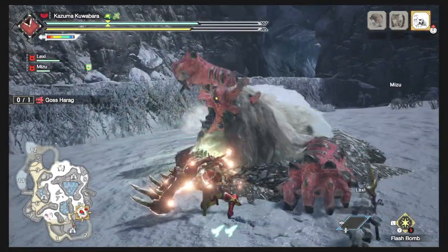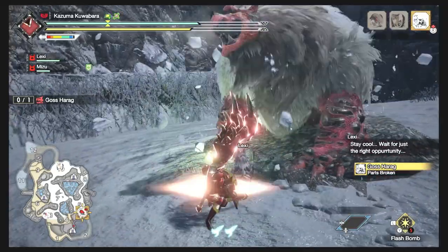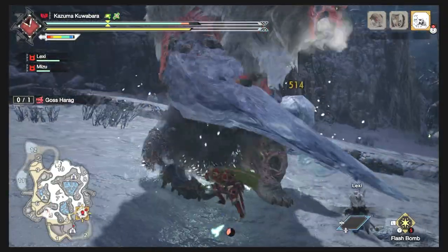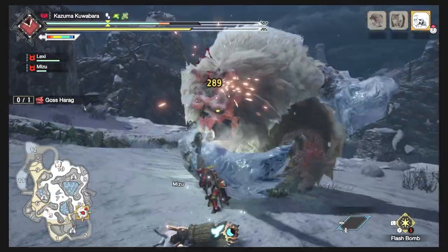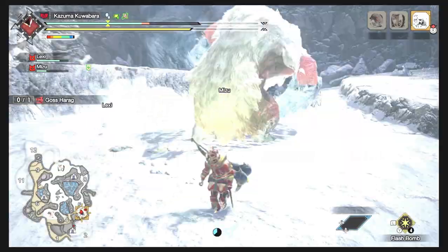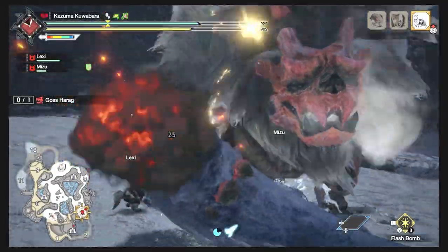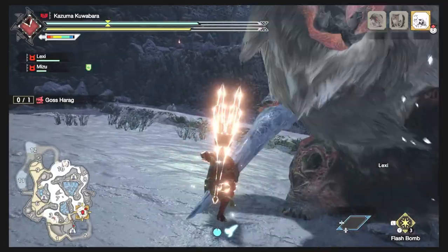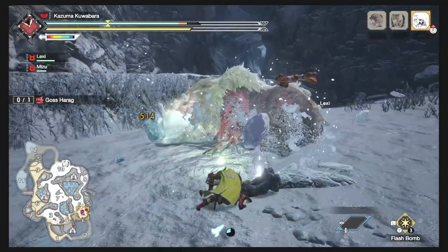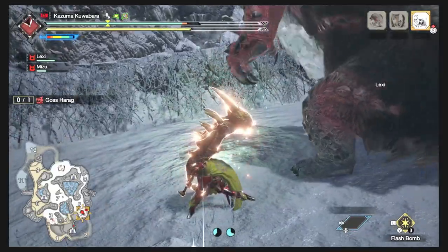Setting him up with my pitfall trap, I do my charge attack — hit one, success; hit two, success — and go for the last charge. Failure. Too greedy. I should have gone for the tackle on the second. Lesson of the day: never be too greedy on attacks, just connect on two charges. Try again — set up a flash bomb. Lots of openings. Another charge, lost my sharpness, and the final hit.